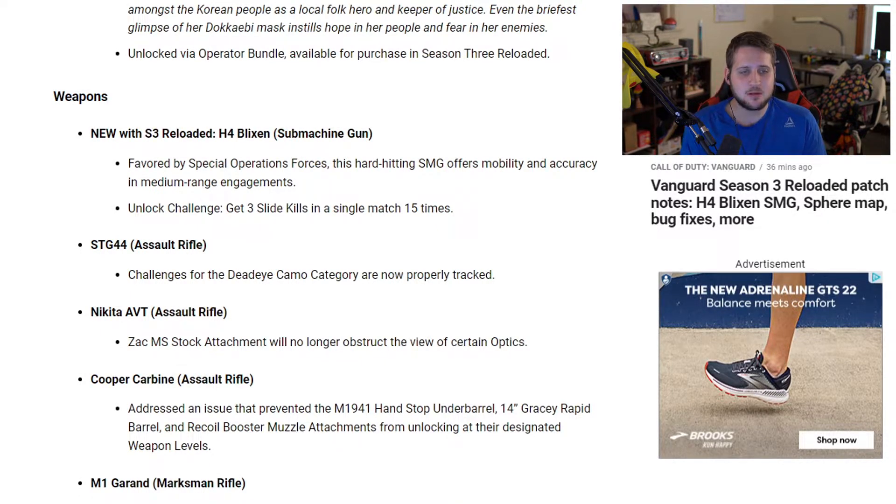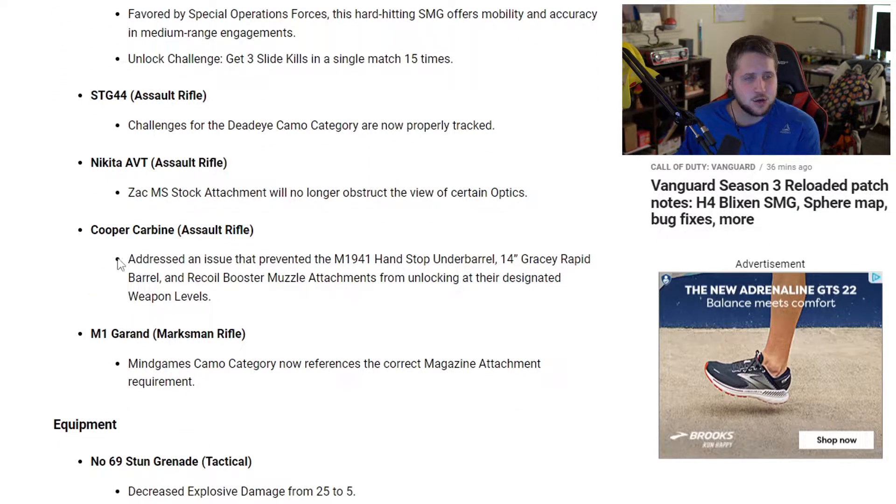For the STG 44, challenges progressing towards the Dead Eye camo category are now properly tracked — which is crazy that we're this far in and they're just now fixing that. The AVT's Attack MS stock attachment will no longer obstruct the view of certain optics. Cooper Carbine addressed an issue that prevented certain barrel and muzzle attachments from unlocking at their designated weapon levels. For the M1 Garand, the Mind Games camo category now references the correct magazine attachment requirement.